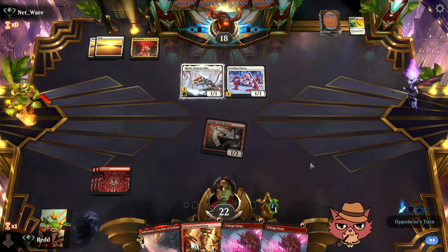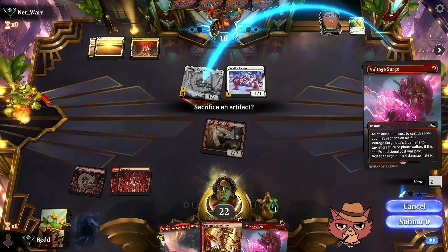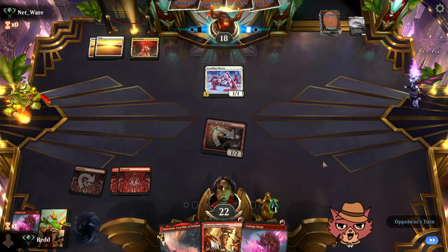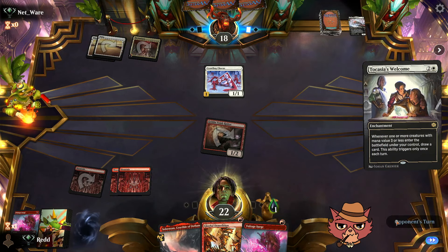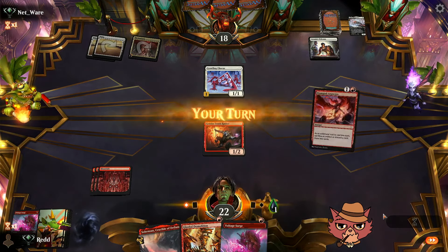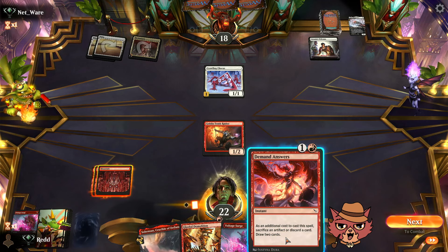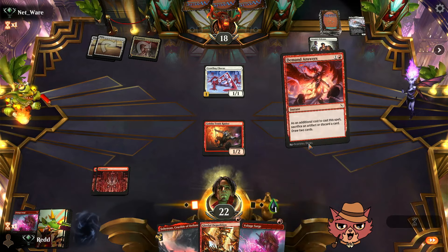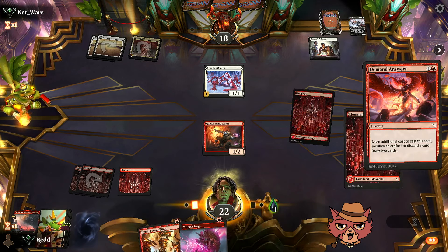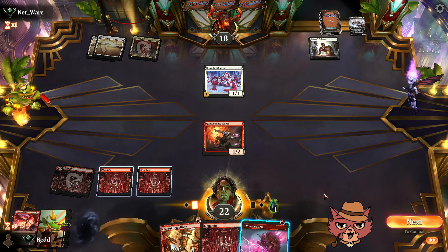We Voltage Surge their Skrelv. The opponent plays Welcome and keeps a blocker. That keeps their hand stocked up. We drew into a lot of land with Demand Answers — really bad draws. For 19 total land, seeing five or six isn't great. Very awkward starting hand — maybe this really was a mulligan.